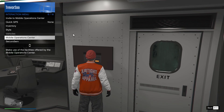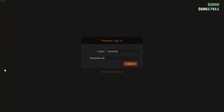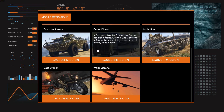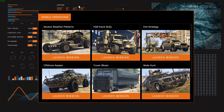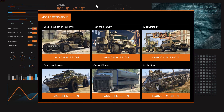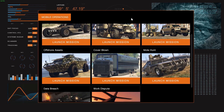You can only use this computer if you are registered as a VIP, CEO, or Motorcycle Club President. I'm going to register as a CEO right now. Now I can press E to access this touchscreen computer where I can do vehicle missions to unlock trade prices — which are discounted prices — for certain vehicles. For example, completing Severe Weather Patterns unlocks the trade price for the Dune Buggy.